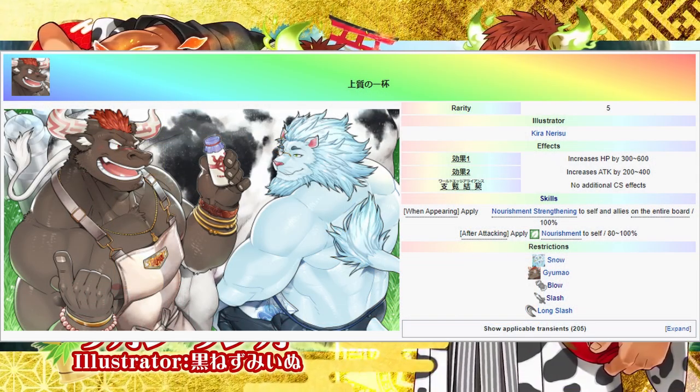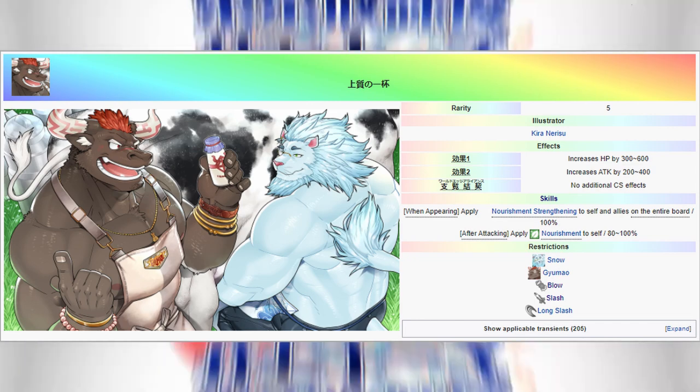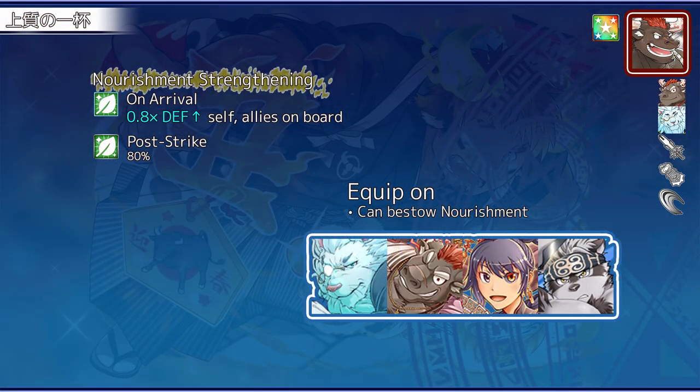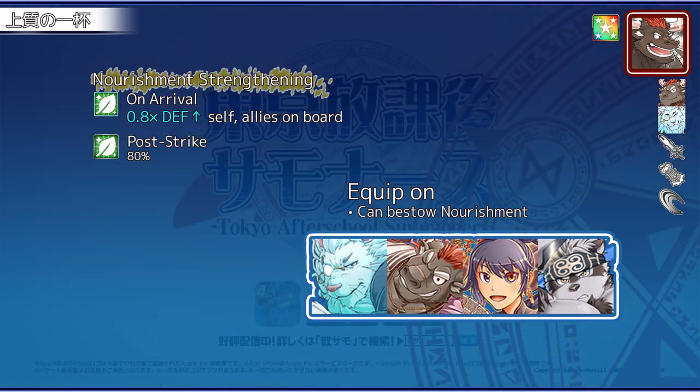The Snow Yumo AR attenuates incoming damage by 0.8 times for all your team members on the board when the equipper first arrives in battle. It also bestows nourishment to the equipper post-strike. Equip this AR on units that can bestow nourishment to their allies, especially on those that are also tanks.